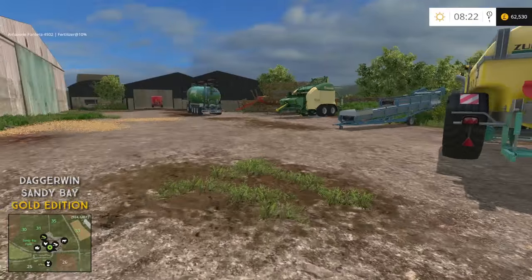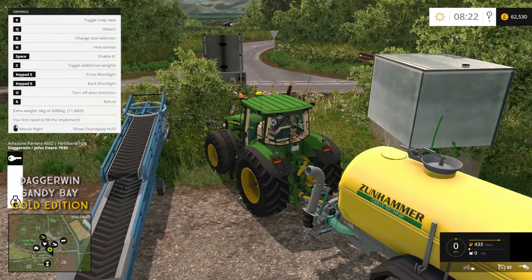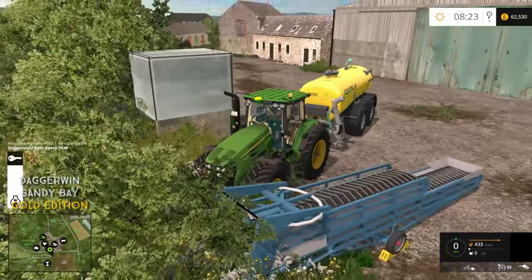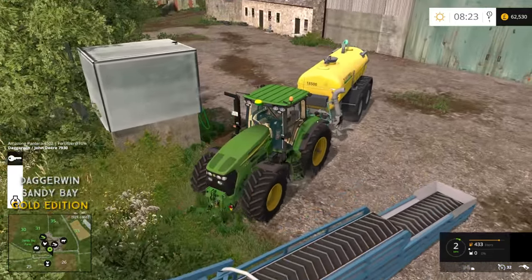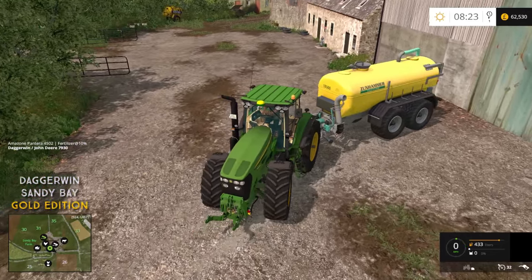With that out of the way, let's just set everything up ready for the server. I want it to just be a smooth process so we can start straight away. We are also going to buy some silaging machines today with the money we get back from the mods we're not going to use, because I want to just get straight into the harvesting in the multiplayer special.